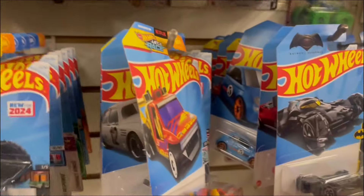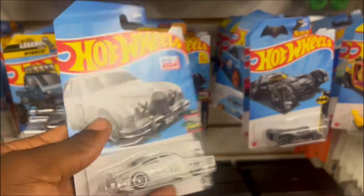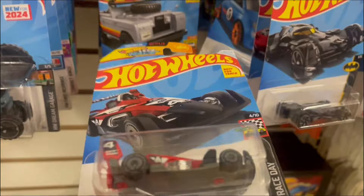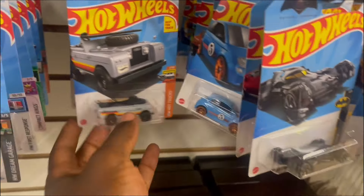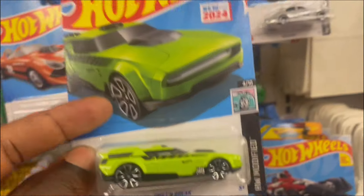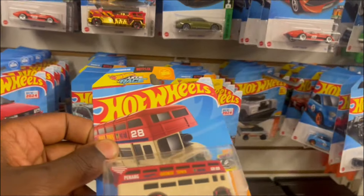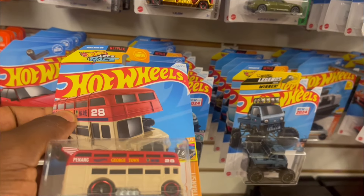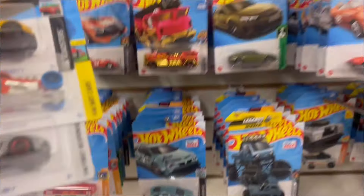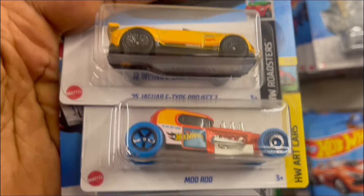What else do we have here? Nothing. We have another Jaguar — I was addicted to you when I found you a lot, but I'm good now. HW4 Track, I got a Drift Brake. Got a Turbo Drag. I'm going with these three exclusives: Mazda, Mud Rod, and the 15 Jaguar.